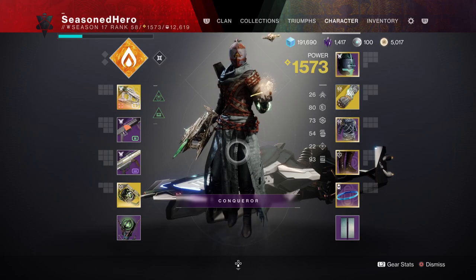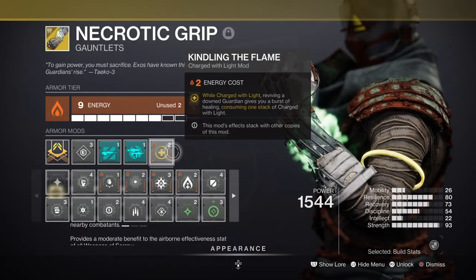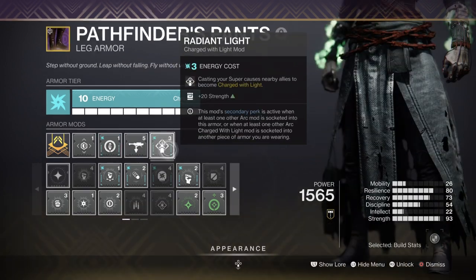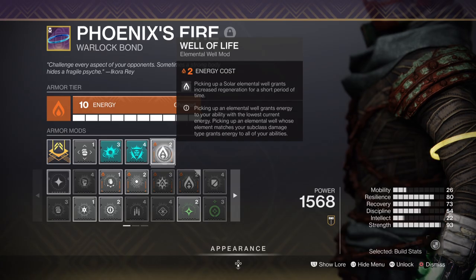For key mods, you'll want Bound for Wealth for plus 2 in Wells created, Kindling Flame where reviving a downed teammate will grant you a burst of healing while Charged with Light, Melee Wellmaker for creating Wells via melee, Rage of the Machine for a plus 20 in Strength and additional add damage, and Well of Life for increased health regen over time.